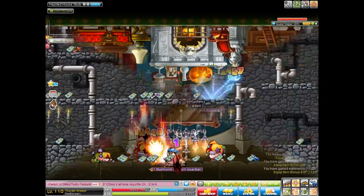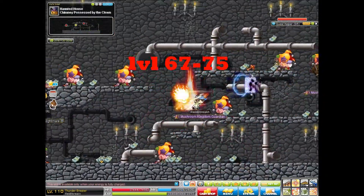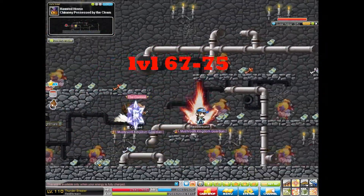67 to about 75, you want to go to the Jesters room at the Chimney. Although beware, this is a very crowded map, especially on EXP events.